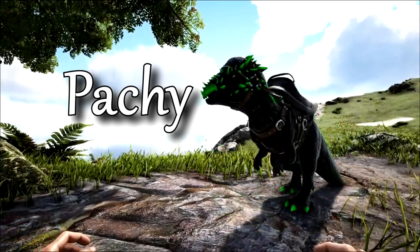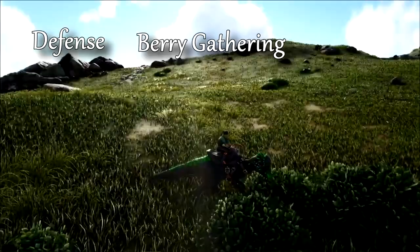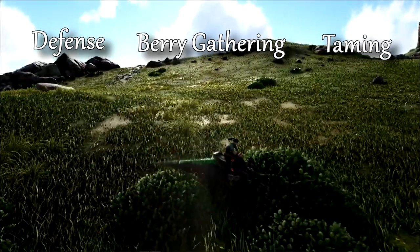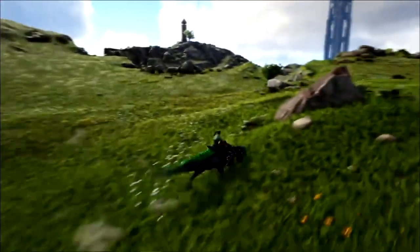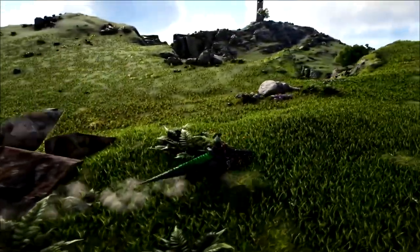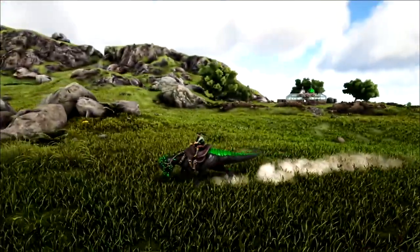Pachycephalosaurus. Useful early game dinos, these guys are great for defense, berry gathering, and even taming. They've got a charge attack similar to the Trike which stuns targets for a few seconds and generates torpor. And although they aren't too great at gathering stone, flint, or metal, these guys rock at gathering crystal, obsidian, and element dust for early game.